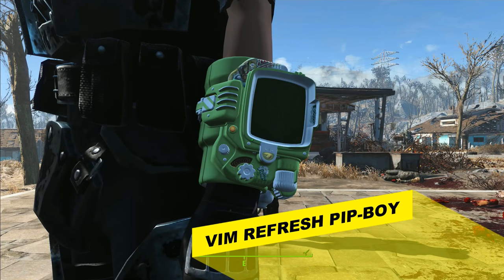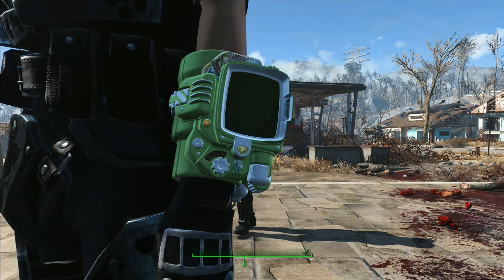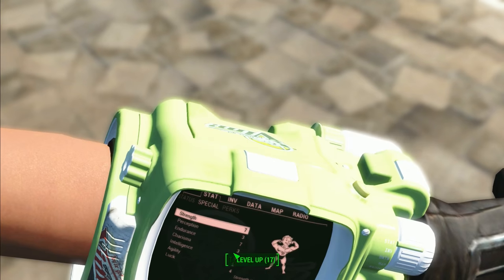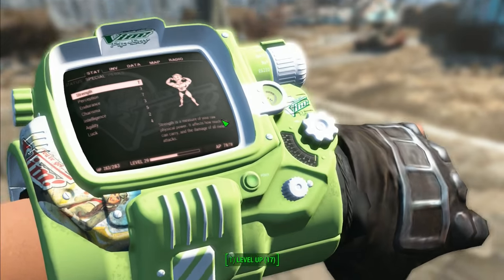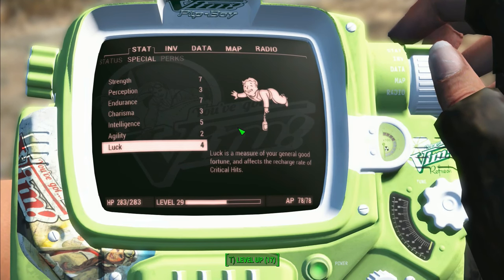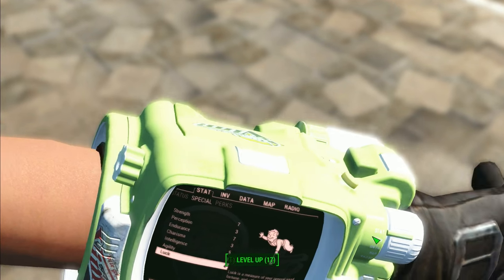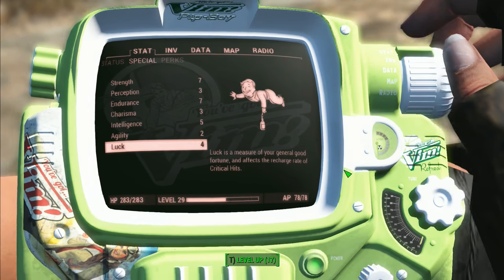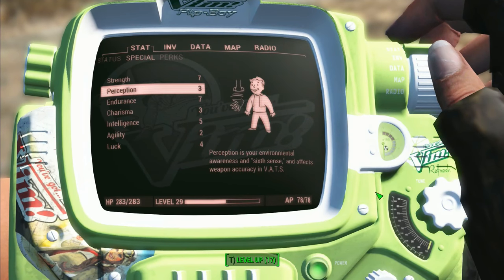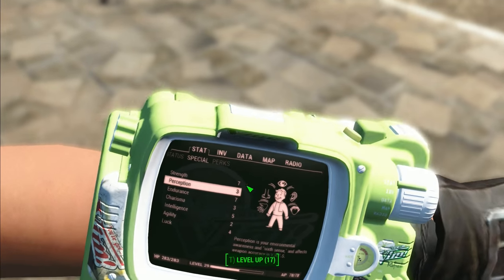The next mod is the Vim Cola Pip-Boy theme — very nice and detailed. It has a Vim Cola decal on top, a lime green color, the Vim logo, and the background branded with Vim. The only downside is it's going to be hard to match with any outfit. There might be a light blue variant that could work, but definitely a cool theme — check it out.